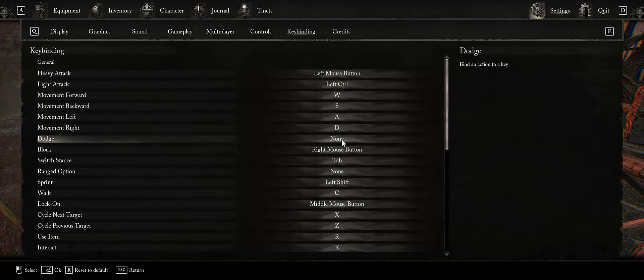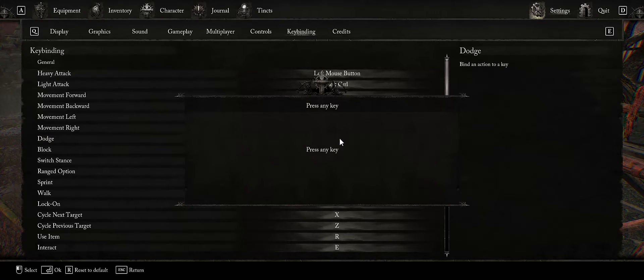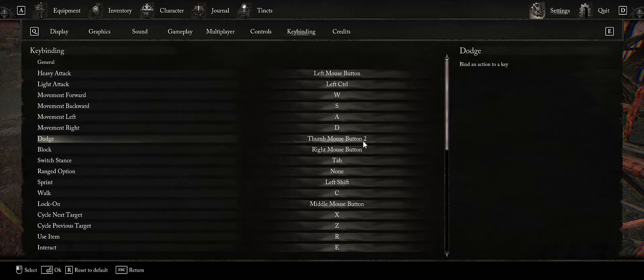The next thing that's unbound is Dodge. I'm using a gaming mouse that has two thumb buttons on the side, so I'm going to take advantage of those. This removes some of the responsibility from your keyboard hand and puts it on your mouse hand. So let's change Dodge to my thumb mouse button two.